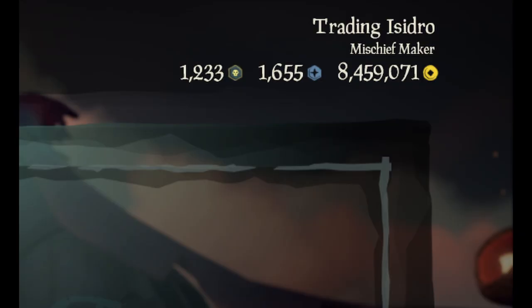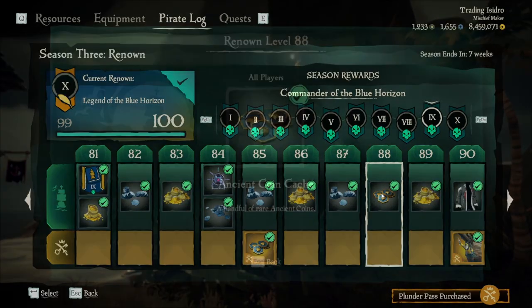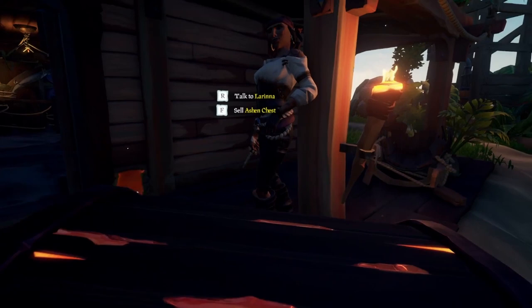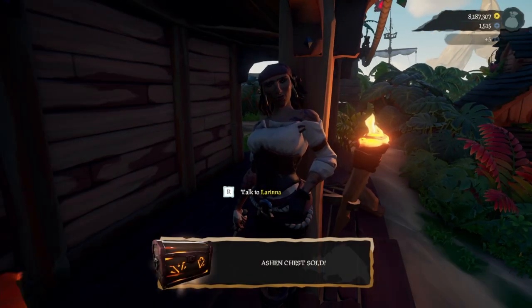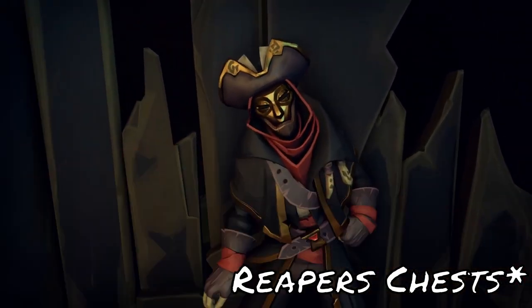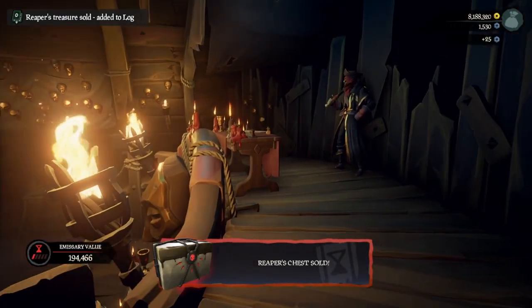There are three different currencies: Ancient Coins, Gold Coins, and Doubloons. Ancient Coins are obtained using real-world money, but can also be obtained through the Plunder Pass and through the super-rare Ancient Skeleton Encounter. Doubloons are obtained by turning in special items to Lorena, located outside the tavern, such as Ritual Skulls, Ashen Keys, and Ashen Chests. You can also earn doubloons by turning in gifts and Reaper's Bounty Chests to the Reaper's Hideout, or by completing certain commendations. We'll cover more about the Reapers in a later episode.